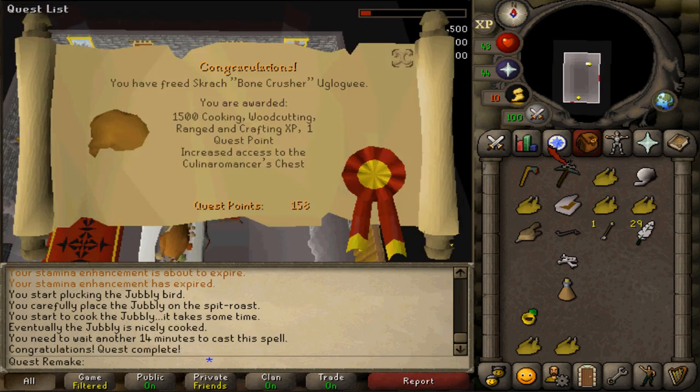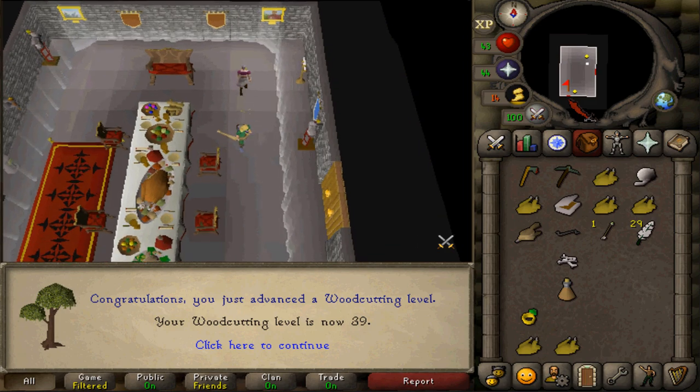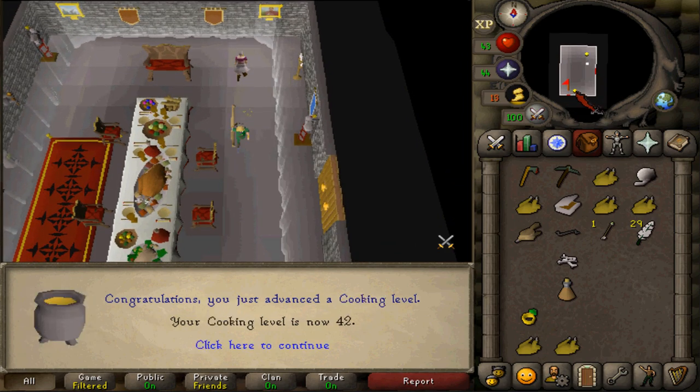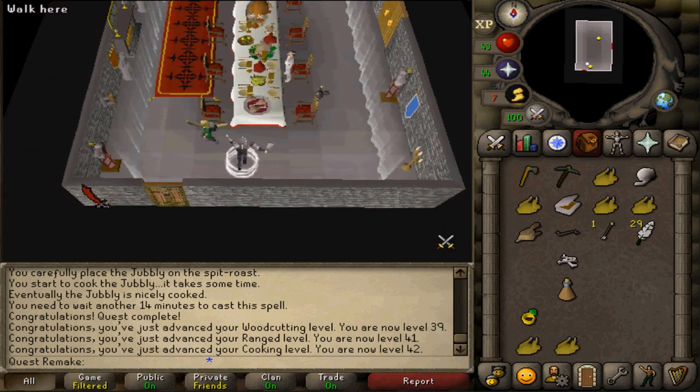You are awarded one quest point and 1,500 experience in Cooking, Woodcutting, Ranged, and Crafting. You also unlock the ability to travel from Rance to Tai Bwo Wannai Village and vice versa, though it will cost you some random items.